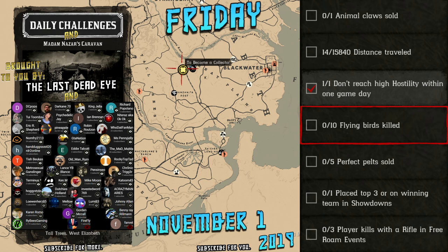Hello and thank you for viewing today's daily challenges for Friday, November 1st, 2019. They are: 1 animal claw sold, 15,840 distance traveled, 1 don't reach high hostility within 1 game day, 10 flying birds killed, 5 perfect pelts sold, 1 placed top 3 or on winning team in showdowns, and 3 player kills with a rifle in free roam events.